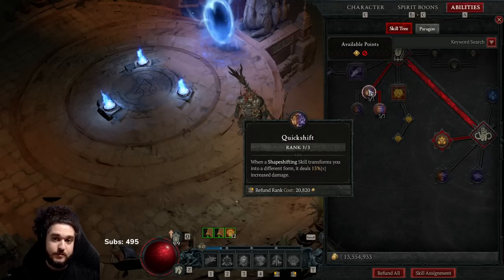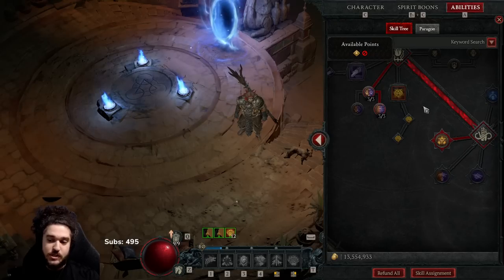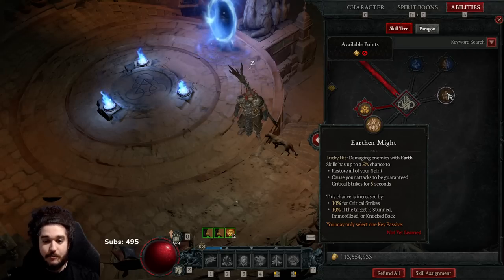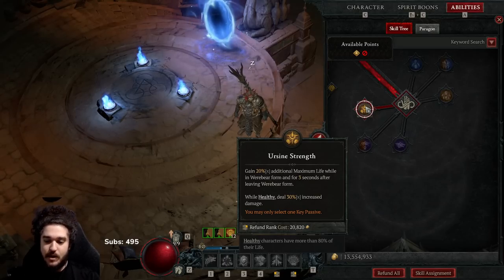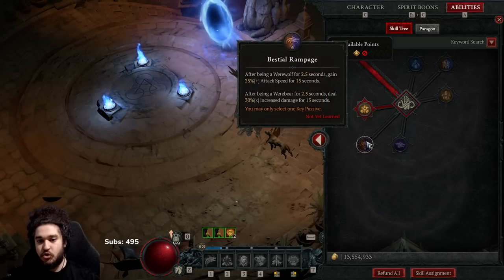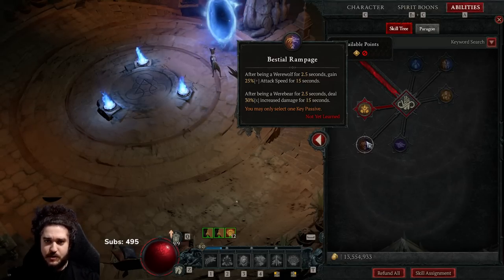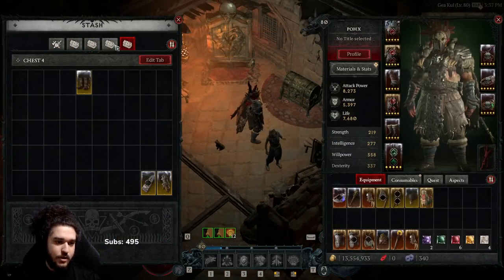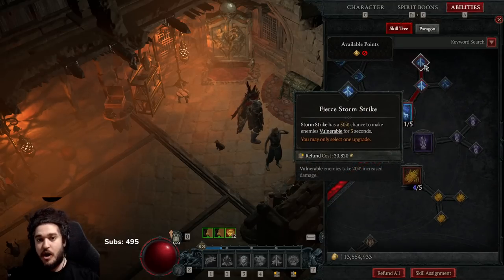Shapeshifting skills deal increased damage when you transform into a different form — so normally it's human to bear via Storm Strike, but if you do Blood Howl into Pulverize while clearing you still get 15% more damage. For our ultimate I use Earth Sign Strength for 20% additional max life in bear form — it lingers so it's up nearly 100% of the time — plus 30% more damage while healthy. Later we can switch to Bestial Rampage once we have Tempest Roar, which makes storm skills also count as werewolf skills.